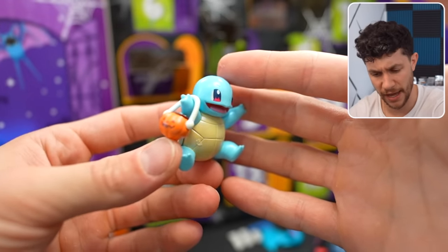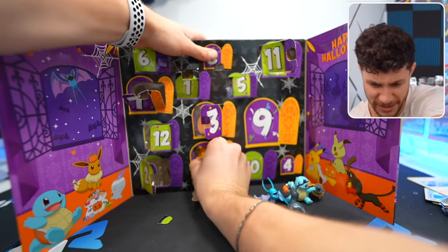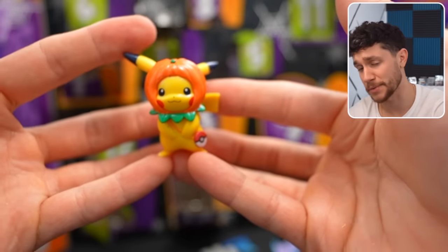Oh, it's Squirtle with a pumpkin candy. Oh, this one's cute — it's Eevee with a little witch hat. Okay, listen — I like Halloween better than Christmas. I like the vibe of Halloween. I think the spooky vibe is cool. So in my opinion, all these little guys, including this Pikachu with a hat, I think it's cooler than the Christmas stuff.